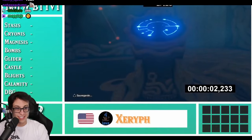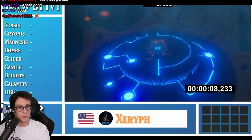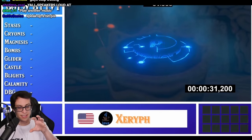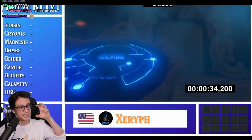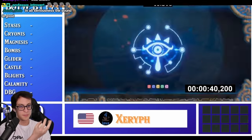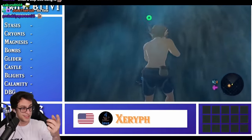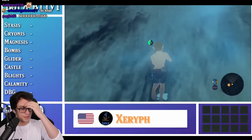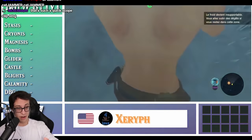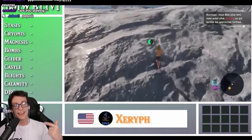Obviously, the first thing you need to do is get the Sheikah Slate. What you're going to see in a second is we're going to clip out of the Shrine of Resurrection. The way it works is you have Link's camera and Link's position, and the game doesn't exactly know what to do with Link's camera. So it actually swaps around the camera and bumps Link through — or just makes Link appear in that location. That's what they just did with the scope clip. Super fast. Incredible.